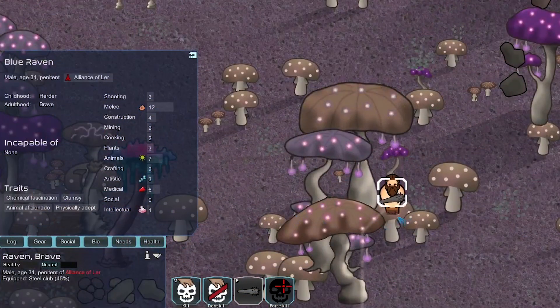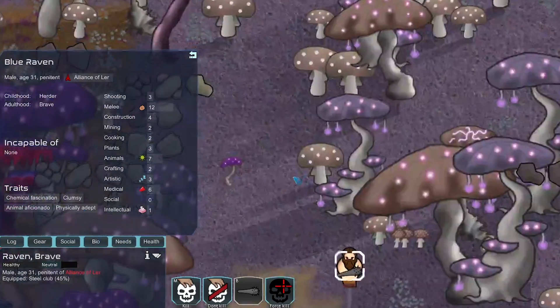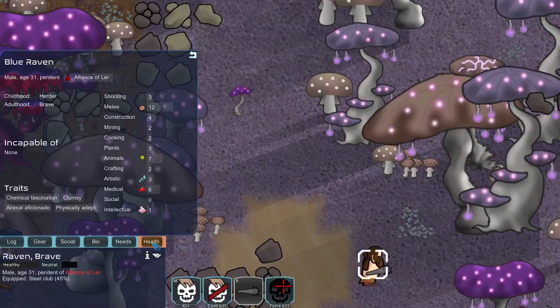Our raid today is by Raven the tribesperson. What's nice? He's physically adept — that's not nice actually, it will increase his movement speed slightly. But since he has no armor he's going to take a lot of damage from the toxic mushroom.